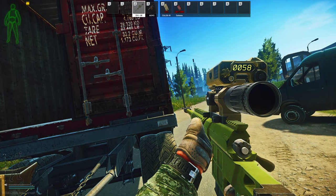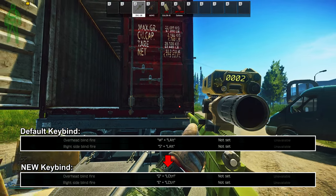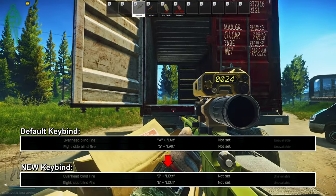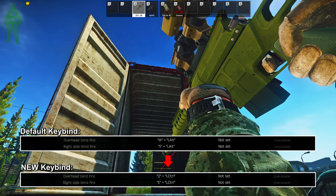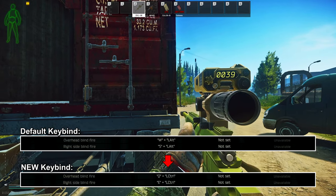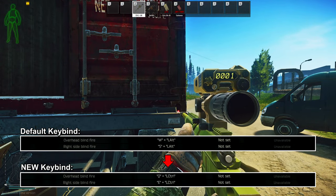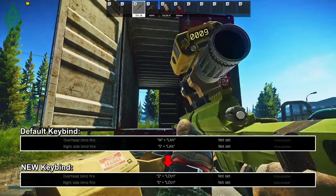The last keybind I wanna talk about is blind fire. By default Alt plus W and Alt plus S are so messed up that no one uses them. But if you want to use blind fire, having a convenient keybind would be nice. The right side blind fire is somewhat similar to your right peek, so having it set at CTRL plus E makes a lot of sense and is convenient. We can also set CTRL plus Q as our overhead blind fire.